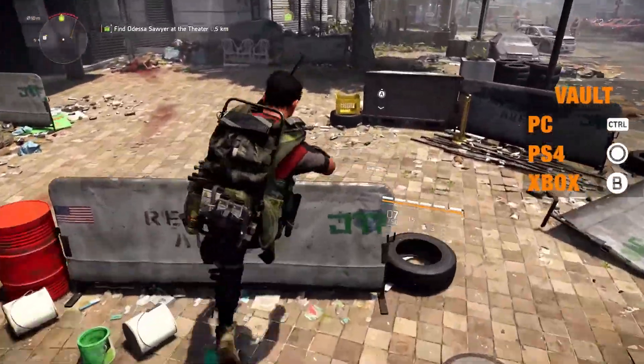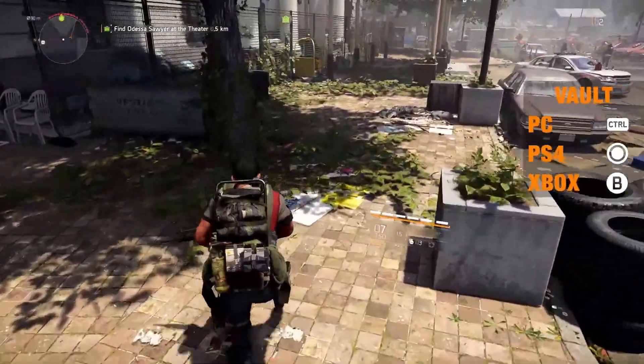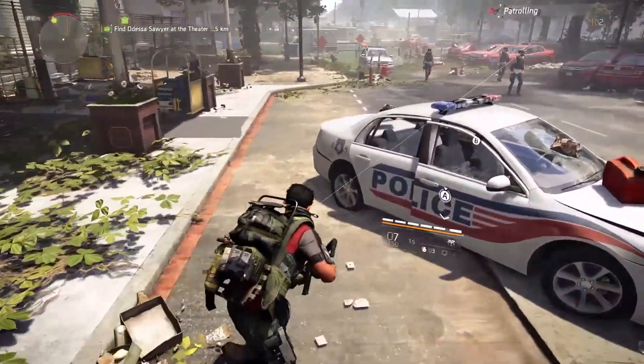Don't forget to use sprint to find a better tactical position, and use vaulting over cover to either get out of the way of enemy fire or close the gap on your target.